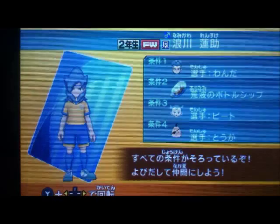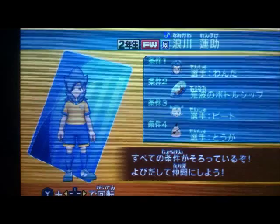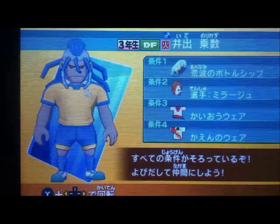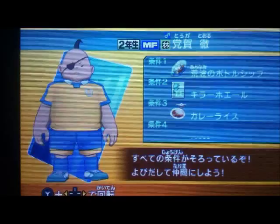From Kaio, we need to get Wanda, Toga, and Ide. So this is Wanda right here, I'll just let you see. We also need Ide, which is this guy. And we need Toga, which is this guy. Just letting you know that. Next, we need some other scout characters.